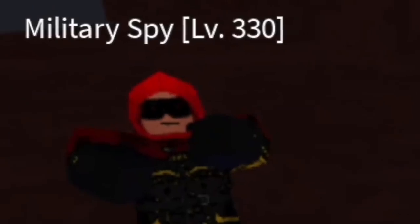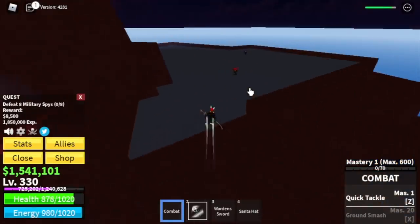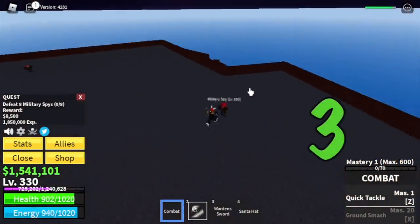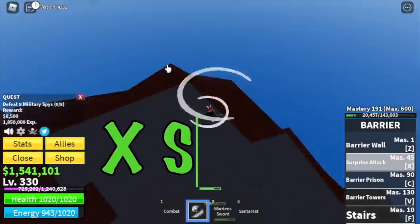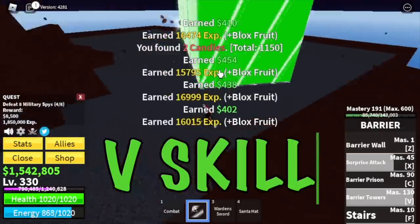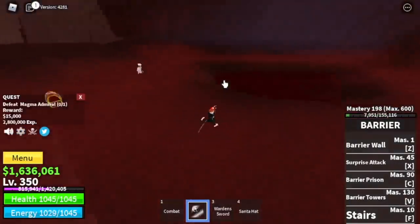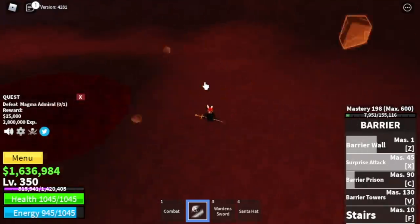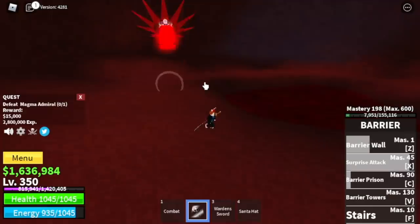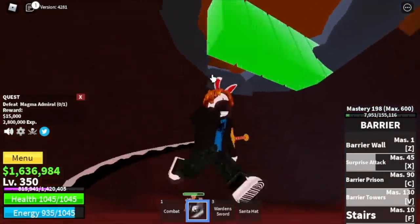Next island, My Village. We're going to start with the Military Spies. You're going to need to lure 1, 2, 3, and 4. For the skills, you just need to use Z, one X skill, and V skill. Goal here is to reach level 350. Next up, the Magma Admiral — he's easy to defeat, just use your skills. Dodge his attacks and everything will be fine. Note: don't use the V skill here because it will get stuck. Level up here until you reach level 375. Stat check: 120 melee defense, 888 Blox Fruits.